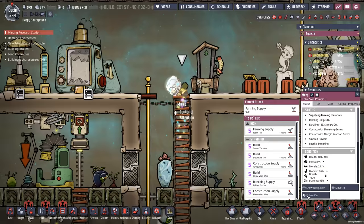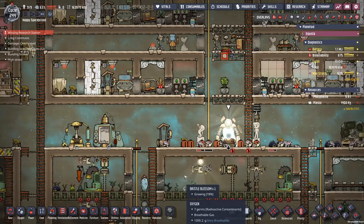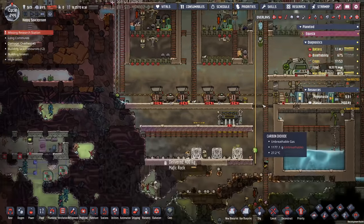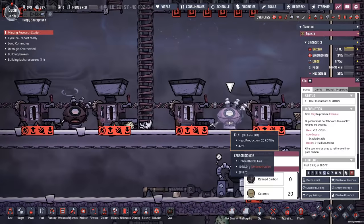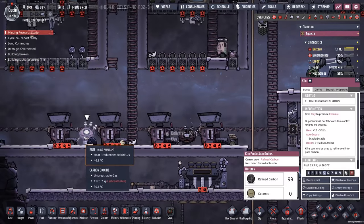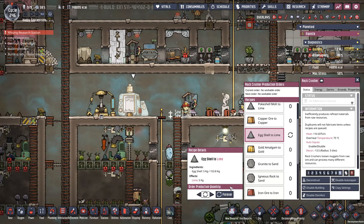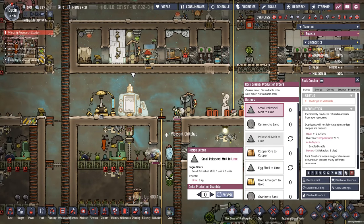Look at how happy Meep is. Slug eggs! Yes! I love me some little baby slugs — let me not ever say that again. Now I've got my kilns up and running, just making a little bit of ceramic, a little bit of refined carbon. If I go up to the rock crusher, I should be able to make some lime — eggshells into lime, hit continuous on that one. Poke shell molts into lime, small poke shell molts into lime.